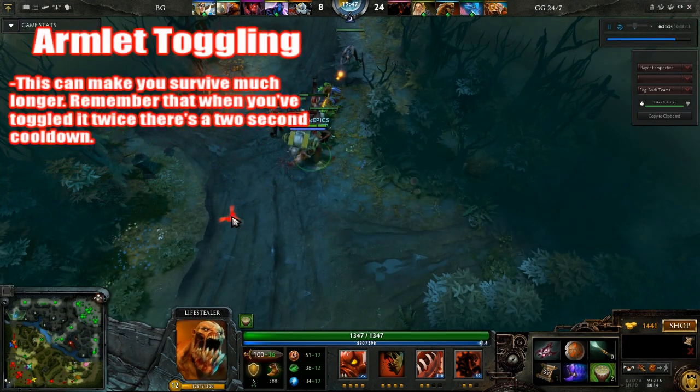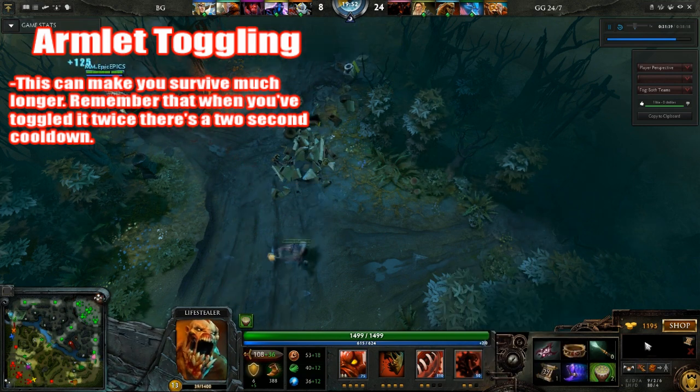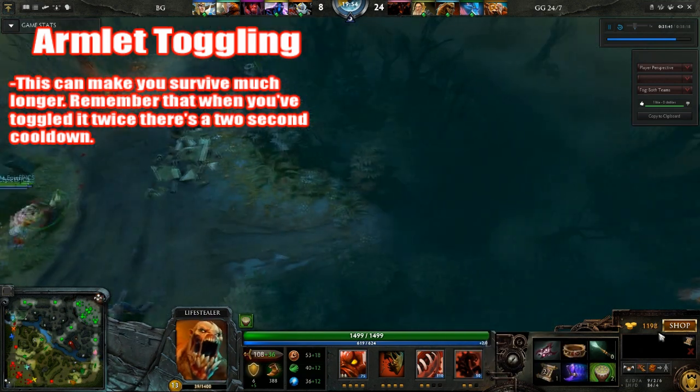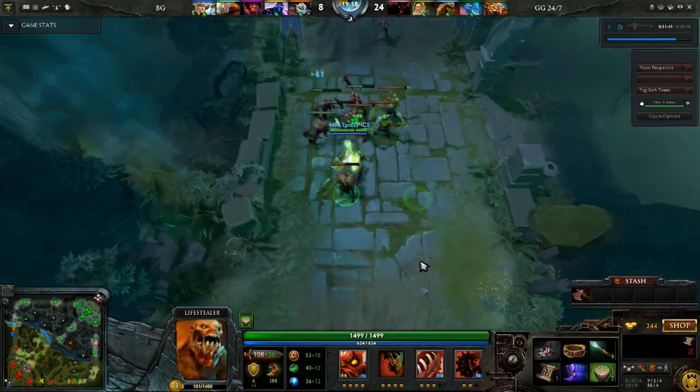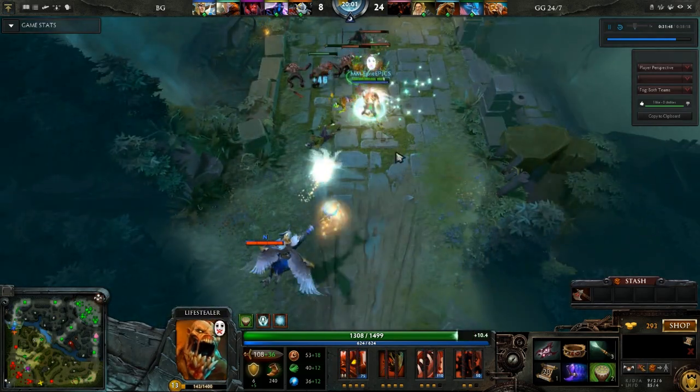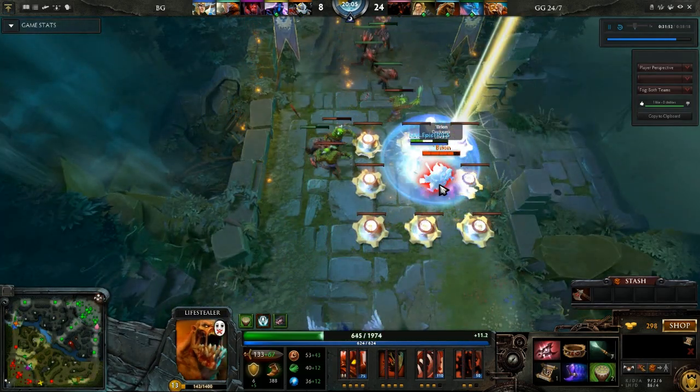Armlet toggling allows you to get hit points when you're in dire need of them. In situations where you're bound to die, you can toggle your health, creating a health pool out of nothing and survive impossible situations, as well as using it to be more aggressive and more capable offensively.